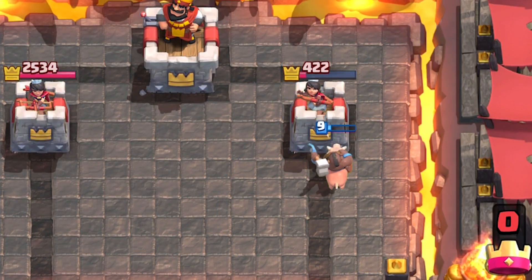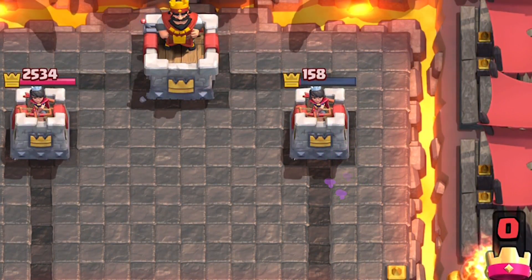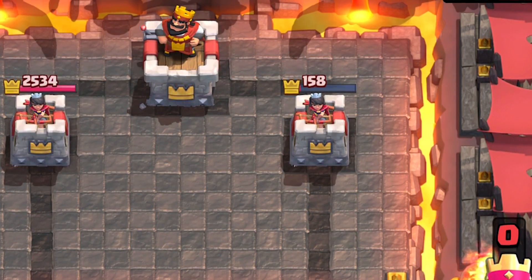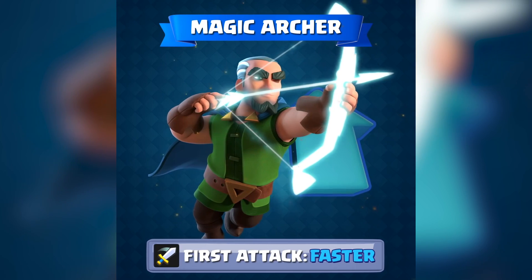Don't freak out though — Supercell has thought long and hard about this and made sure not to counter 3 musketeers. The new heal only heals 130 health. You can still fireball and zap 3 musketeers even with the heal.